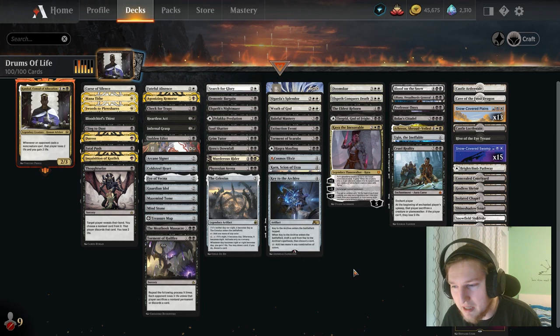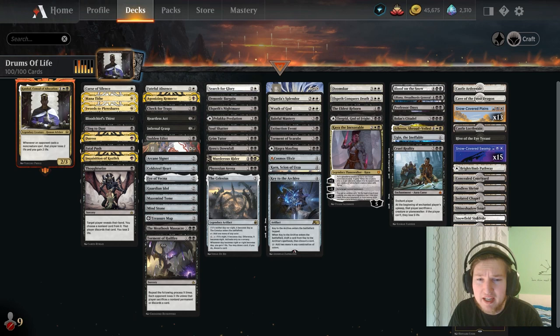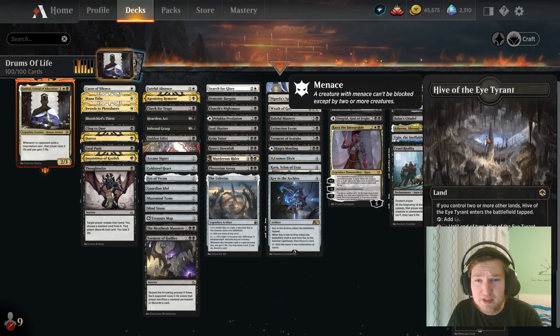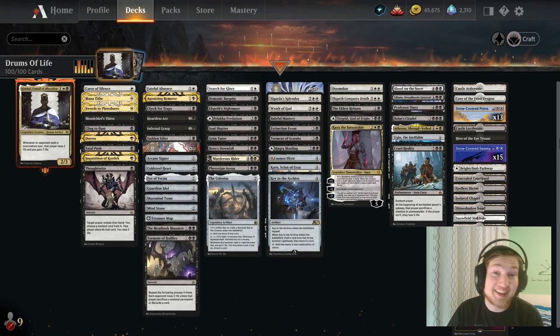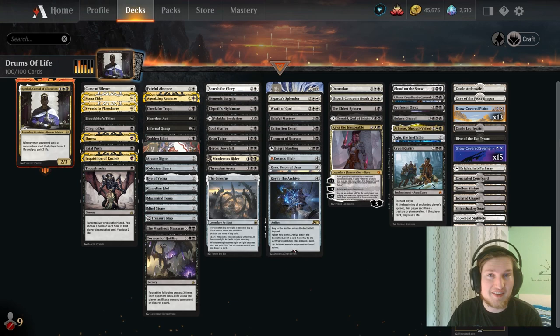The mana base has nothing fancy going on. I only have one colorless land and that's the Blast Zone; everything else is basically color fixing or just additional utility with man-lands and castles. Let's jump right into some gameplay. If you enjoy it, please consider liking the video and subscribing to the channel. And if you don't enjoy it, just comment in the comment section how much you hate this video. Let's go.